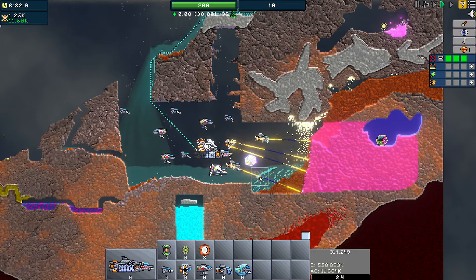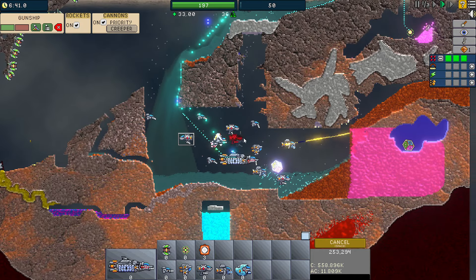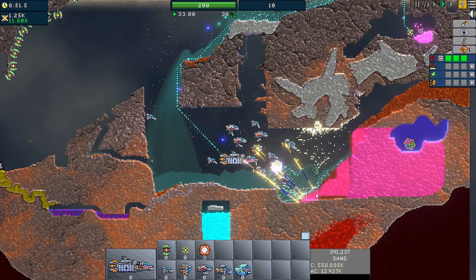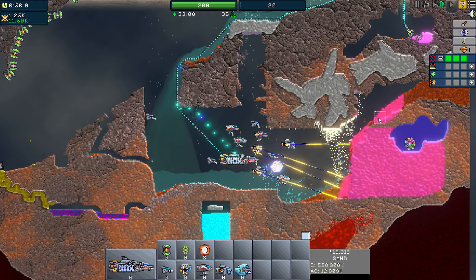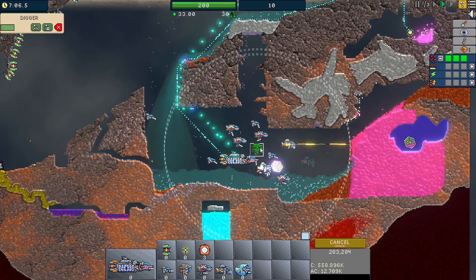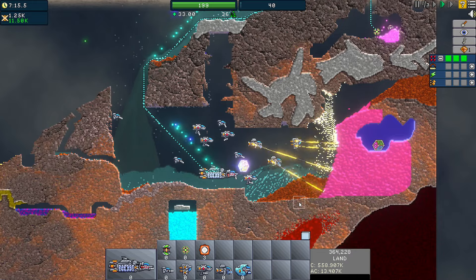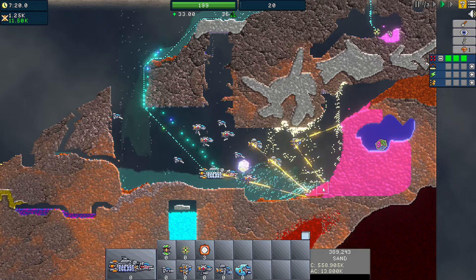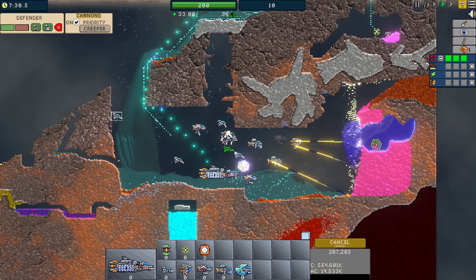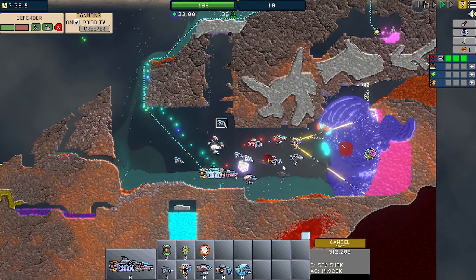And here comes the sandvalanche. Every game of this type has a certain rhythm in terms of leapfrogging your ships forward — and I'm definitely a little slow on the timing here. Here comes the wall of Creeper. I don't know if it'll really help to move the makers down, but I decide to do it anyway.